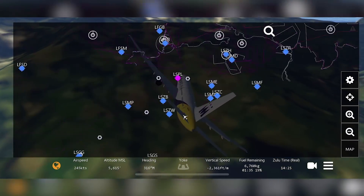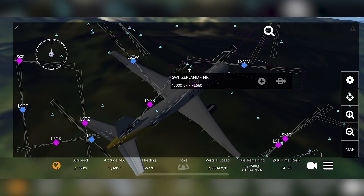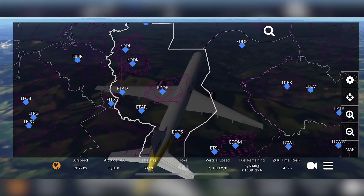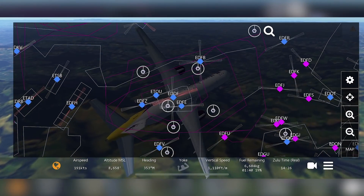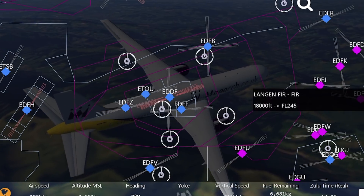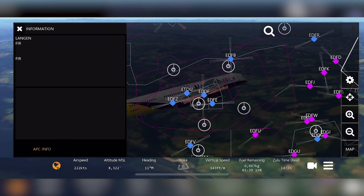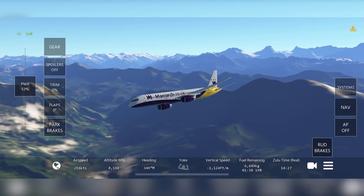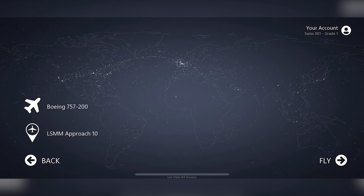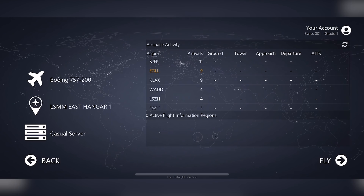Something new since we last reviewed this simulator is that airspaces are now noted into the sim, which looks nice. However, the airspaces are a little weird — they don't show you what kind of airspace it is. For example at Frankfurt airport, the pink lines show class Charlie airspace, but when you press on it, only ATIS/LANG information shows up. At least VORs are implemented into the simulator, which is quite nice.